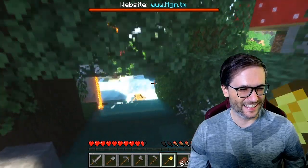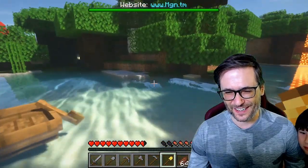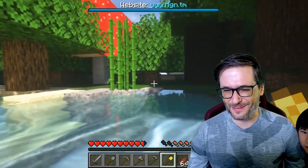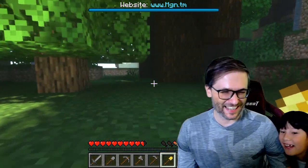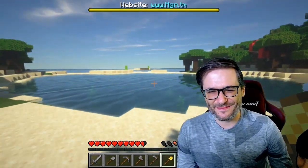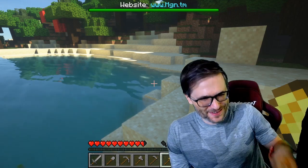My daughter Kira here is asking a question about what's in the chest. There's a boat here. I've left the spawn — I suppose this is where I'll build my world and play the game. Kira, come into the camera. Kira loves to play Minecraft. Can I build a house? Yes, you can build a house anywhere in this world. You'll just need to get on your own computer because this is my computer and you can't use my computer.